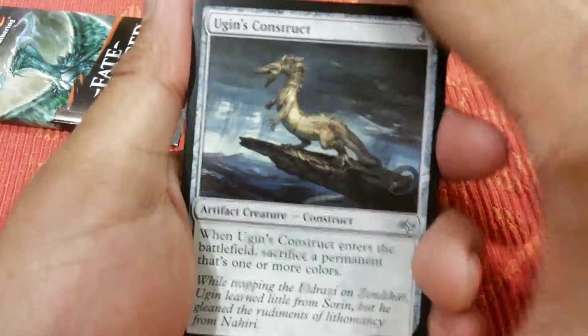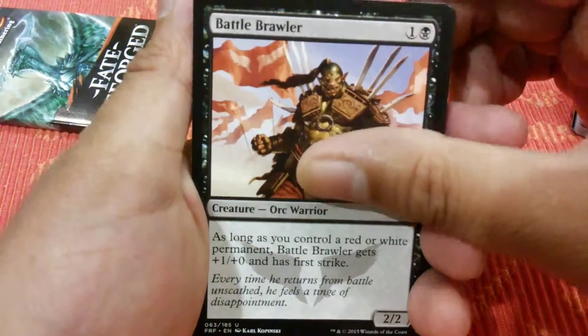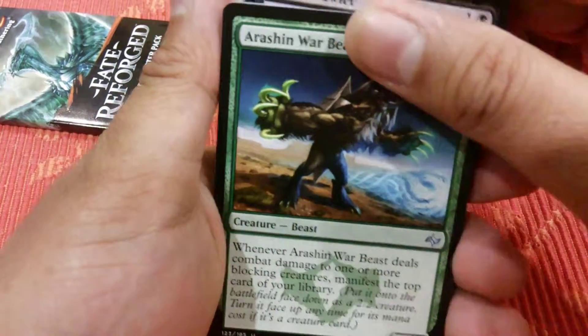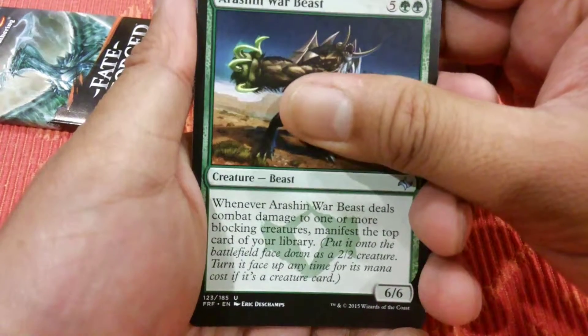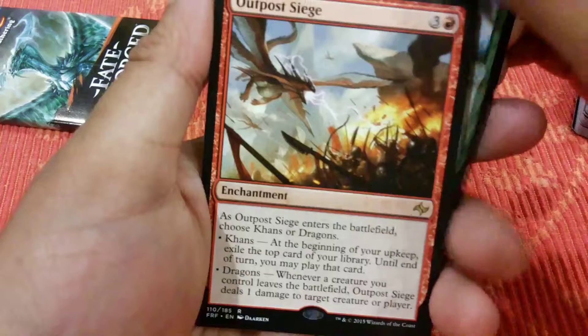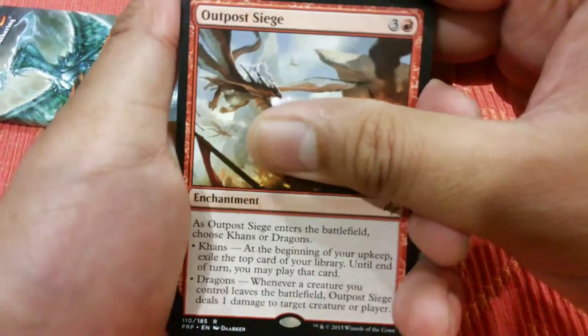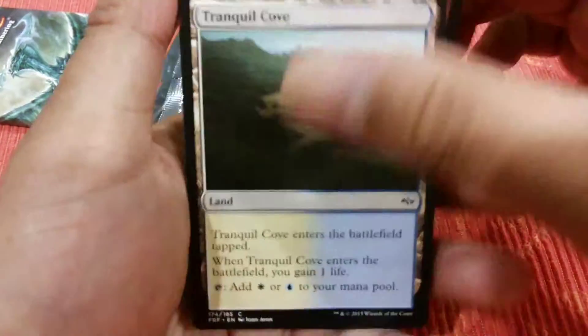Pack five: the first uncommon is Ugin Construct, Battle Brawler, Arashin War Beast. It's a rare — Outpost Siege. And Tasigur! Tasigur! Ah, it's so cool!